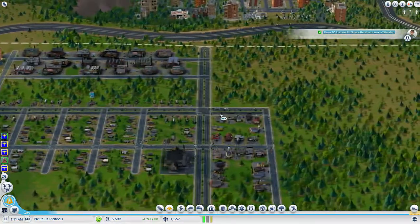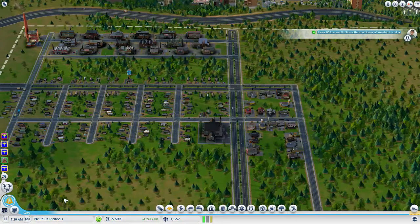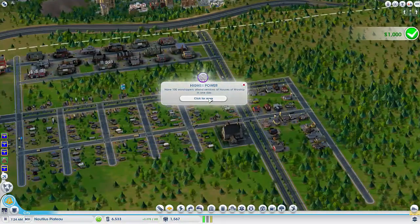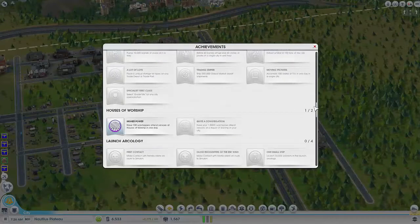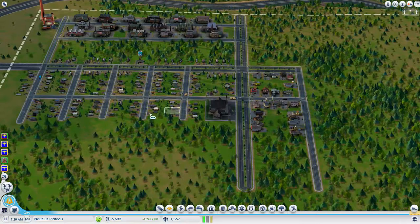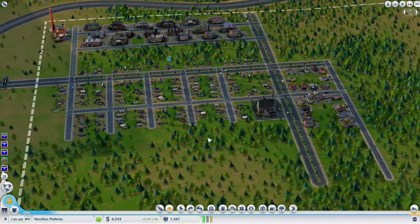All right, 80 low-wealth sims attended. Good job — way to go, people. A thousand bucks for free. I got an achievement! Something about worshipping.